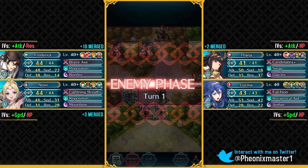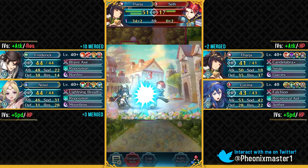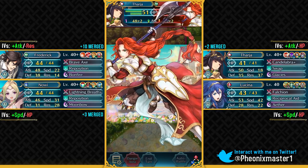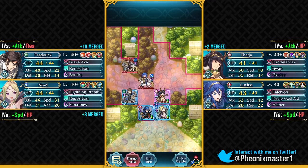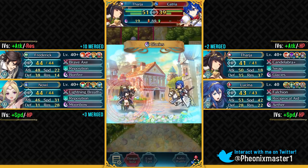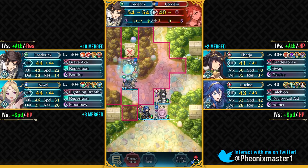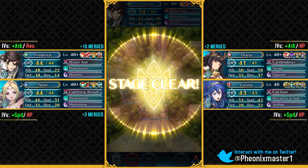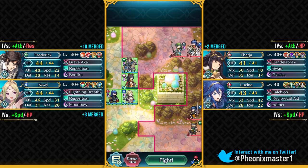They actually missed out on a big opportunity to give us Aversa or Walhart because Aversa would have been such an awesome unit to have — a Red Tome Flyer with Hone Flyers skill. She would be an amazing free-to-play present because Hone Flyers is a pretty difficult skill to get and all of the Flying Mages are seasonal units. They could have also given out Walhart as an Axe Cavalier who has a Distant Counter built into his weapon, like the Axe variant of what Camus and Xander have.